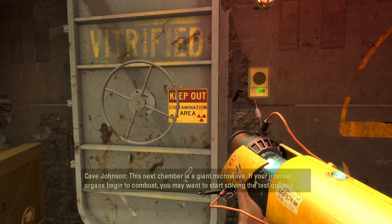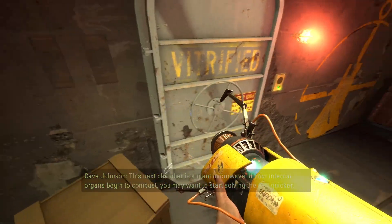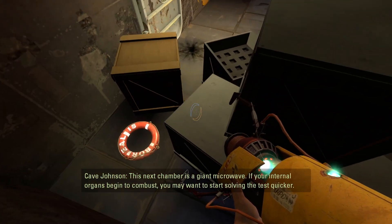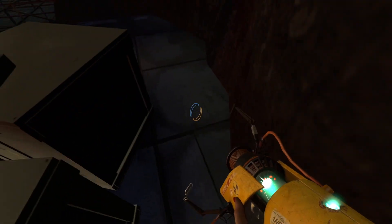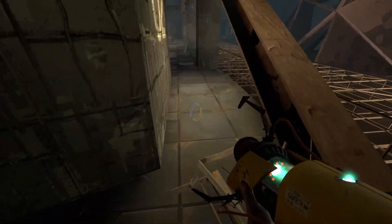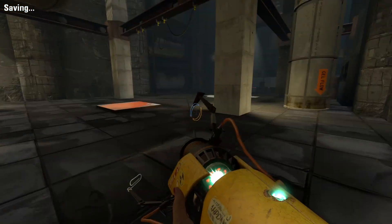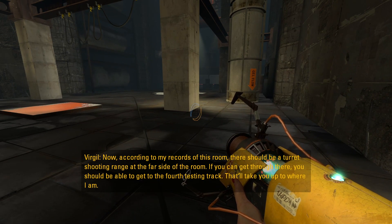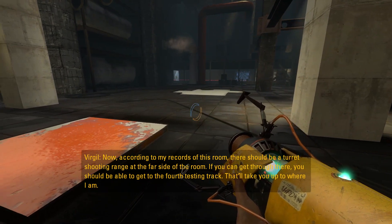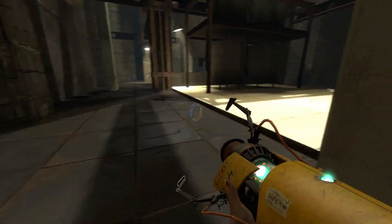This next chamber is a giant microwave. If your internal organs begin to combust, you may want to start solving the test quicker. I guess that's sort of an easter egg thing. Now according to my records of this room, there should be a turret shooting range at the far side of the room — if you can get through there you should be able to get to the fourth testing track that'll take you up to where I am.